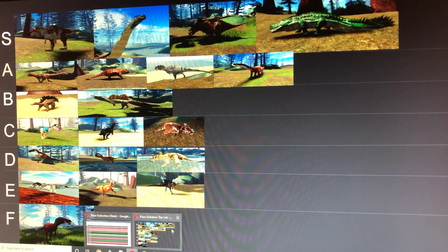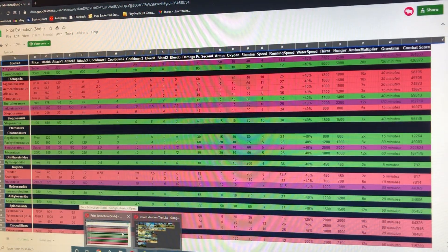Next we have the Dilophosaurus, which is good but not great, because it has probably the smallest running speed for a small dinosaur. In exchange for that it has high damage and high health for a small dinosaur. Stats: 200 health, 35 base damage, 4 bleed, 90 stamina, and a running speed of 24 — the lowest for a small carnivore.